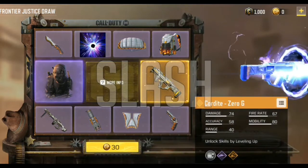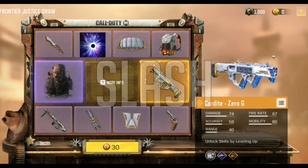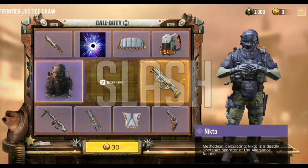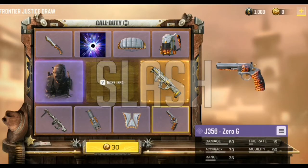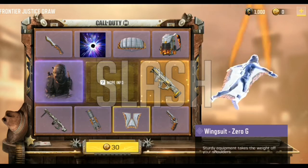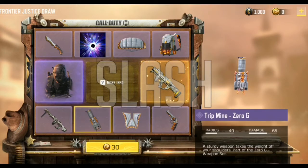Here's the upcoming legendary Chordite Zero G SMG, which we are eagerly waiting for. We are also going to get the Nikto character skin in this Lucky Draw. The Zero G Trip Mine also looks pretty cool.